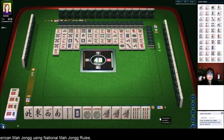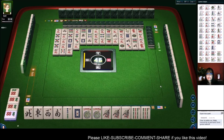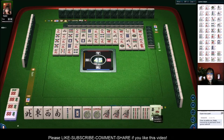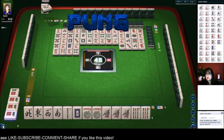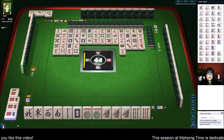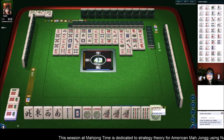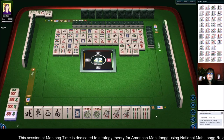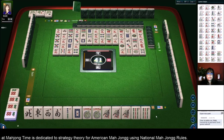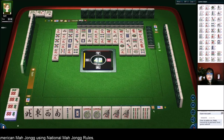Two-bam! Five bamboos — I don't think the player to my left is going to be needing a two-bam, but the two other players, who knows what they're playing yet. Five characters, four dots — we have no exposures, except for the six there. Two characters — wrong suit. Nine bamboos, gotta throw it. We got a joker. I suppose we could have tossed the one-bam — eight bamboos — and nobody would have been wiser. But they don't know what we're playing either.